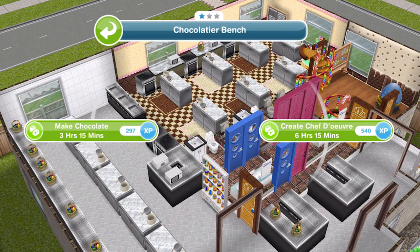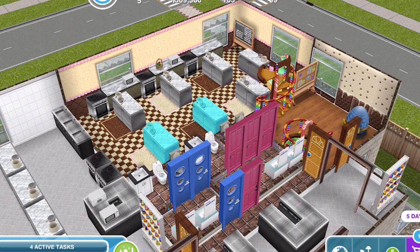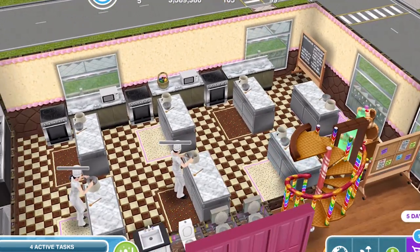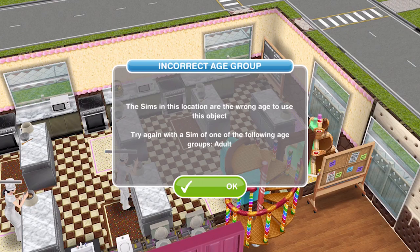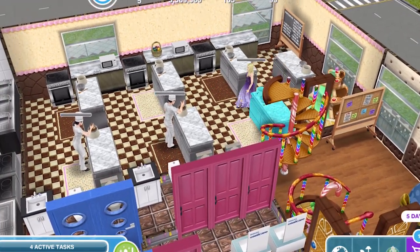The options for the Chocolatier Bench are 3 hours 15 and 6 hours 15. I recommend doing the shortest time possible — 3 hours 15. Obviously if you can't check in on the game in 3 hours and 15 minutes, do the longer time. You want to get as many sims as you possibly can working on the hobby. Only adults can do this hobby, so your teens or seniors won't be able to help you out.